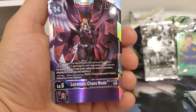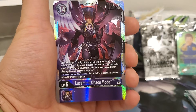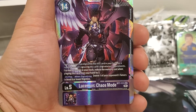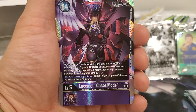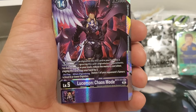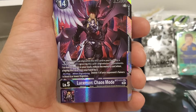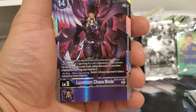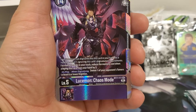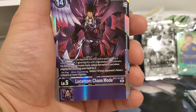So this Lusamon Chaos Mode is a 14 play cost, no Digivolution cost, 12,000 DP. Your Lusamon can Digivolve into this card in your hand for a memory cost of 7, ignoring this card's Digivolution requirements. For every 10 cards in your trash, reduce the memory cost when playing this card from your hand by 3. On play when Digivolving, delete one of your opponent's Tamers or level 6 or lower Digimon.